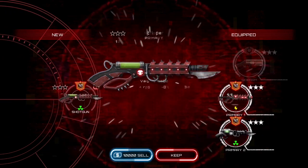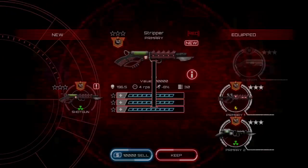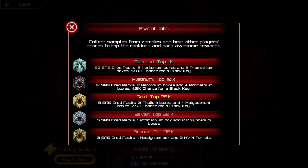Black boxes need a key to open, which you can find in Nightmare Games, the Faction War Shop, Bundles, or Daily Events. I have a more in-depth video on that subject.